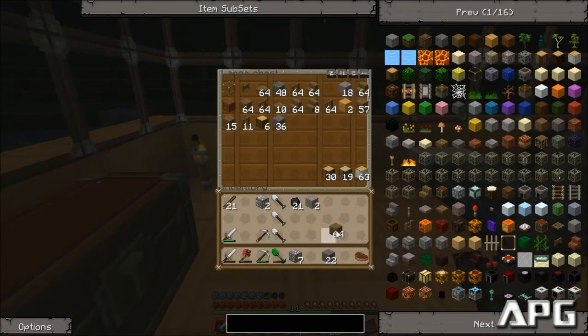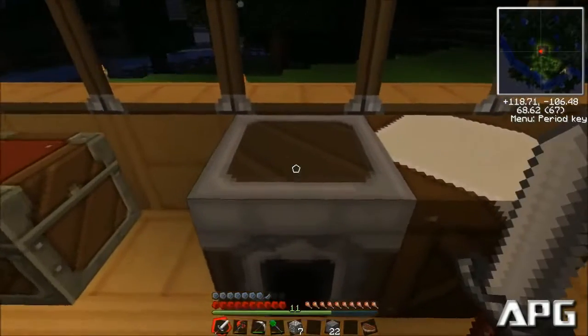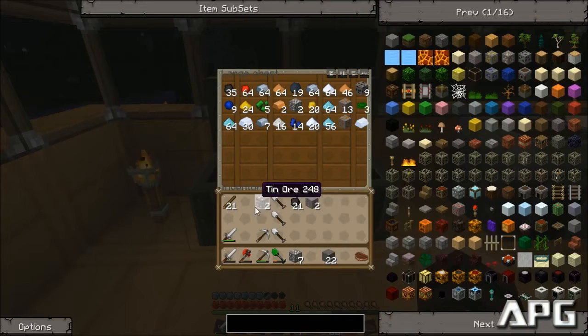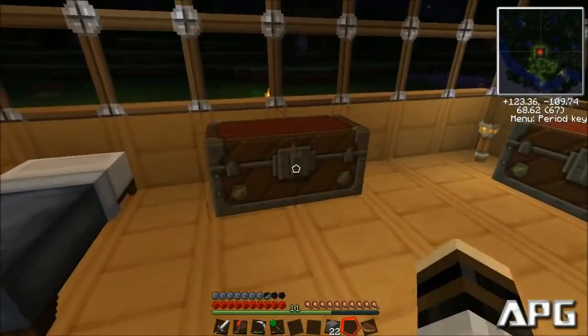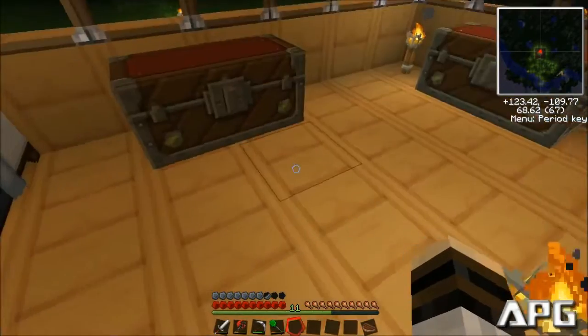I don't have any spots for items in here — I need to make another chest. Let's go ahead and knock out the floor here. There's a dirt floor underneath. My brightness got screwed up again — let's turn it up to 50. For some reason, my brightness changes every once in a while when I log out. I keep missing that one number. I need 16 of these — I'm gonna make a double chest.